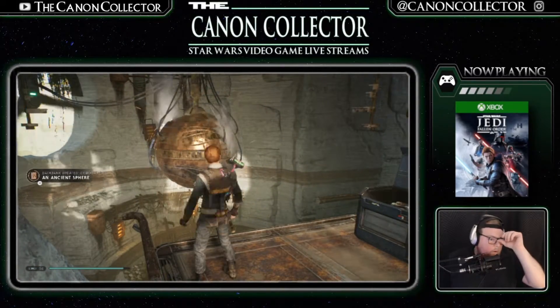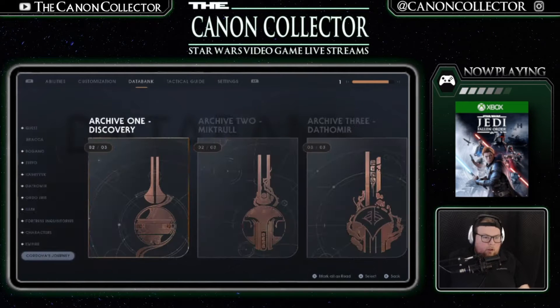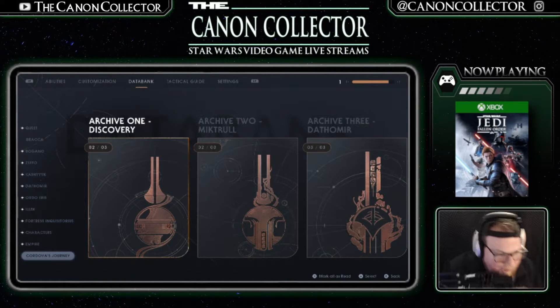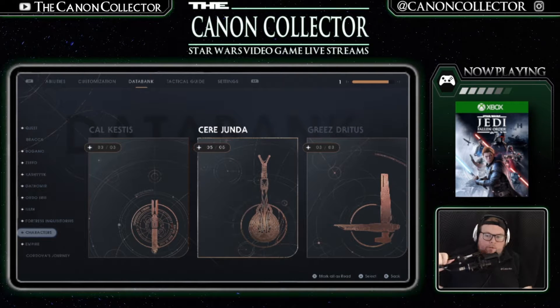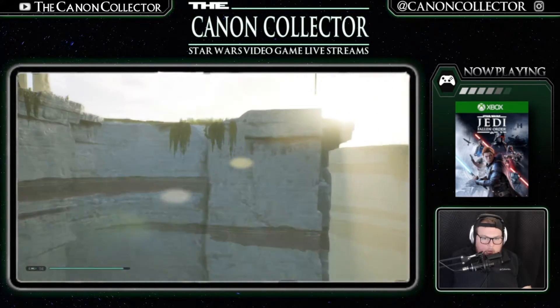Scan that guy — 'I've unearthed a curious artifact. An ancient sphere capable of storing and conducting massive amounts of energy. Whatever civilization crafted this must be the same that created the seemingly impenetrable structure nearby. I believe studying this sphere may yield the information I need to discover who they were and why they built such a landmark.' You've already discovered these spheres before to a certain extent — in that Jedi Fallen Order prequel comic they were used — you may have seen them.